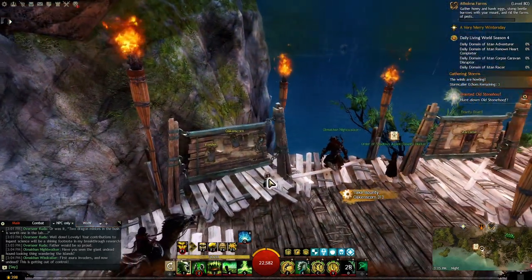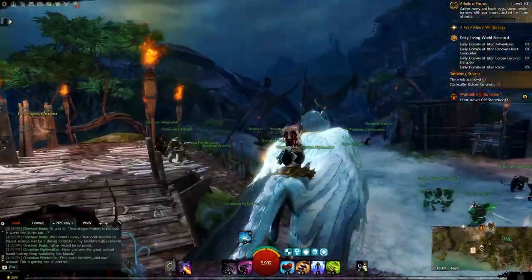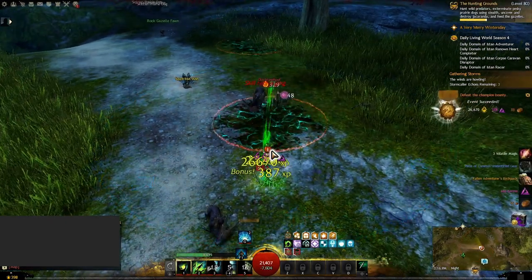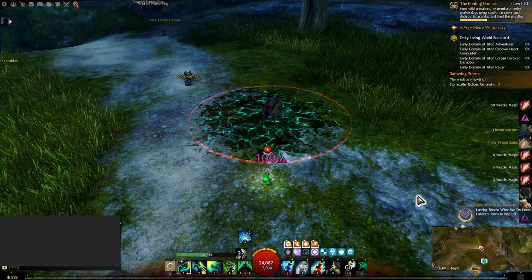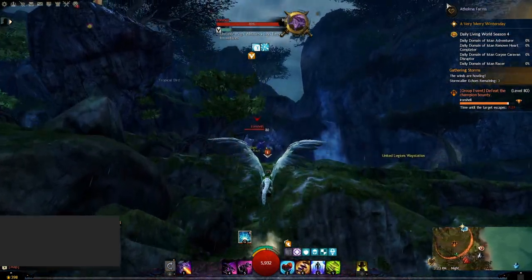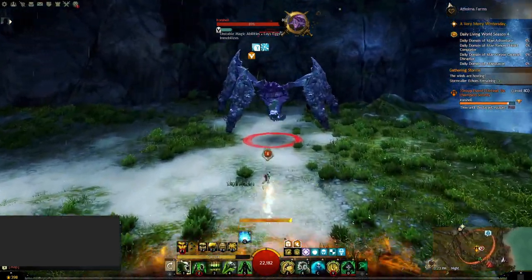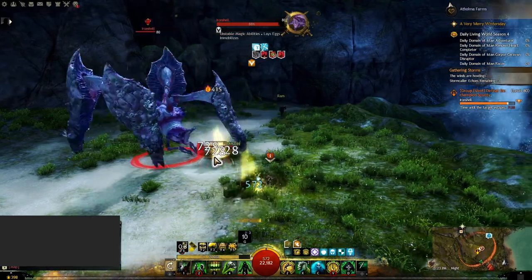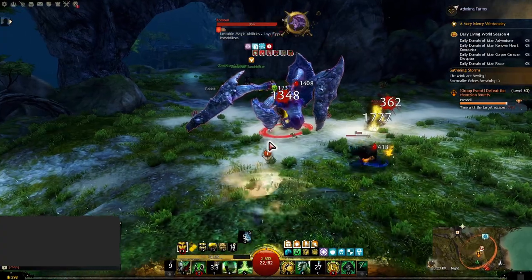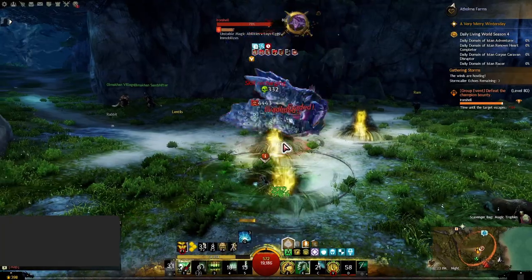I was too impatient to wait around so I decided to do it solo — I managed to kill Stone Hooves after 2 difficult tries. Next, for Iron Shell's Shell Fragment, like earlier you can start this bounty if it's available at the bounty board near Automa Waypoint. This time I didn't manage to solo it and decided to ask for help from my guildmates. It was way easier to complete it by just having another player help out.